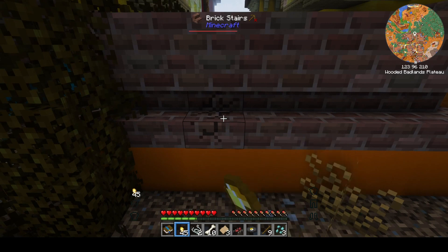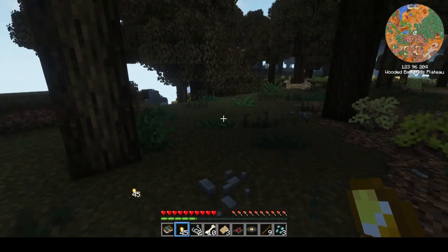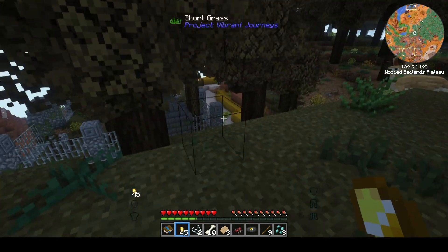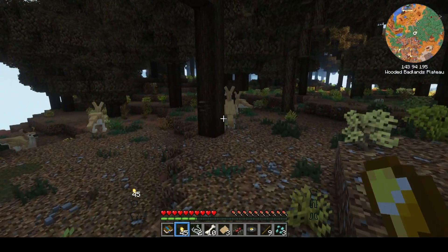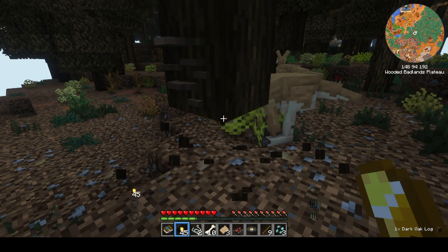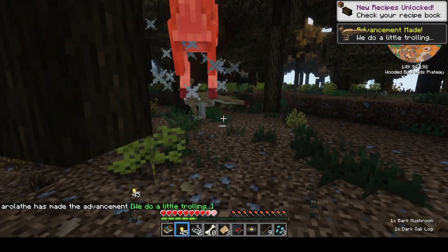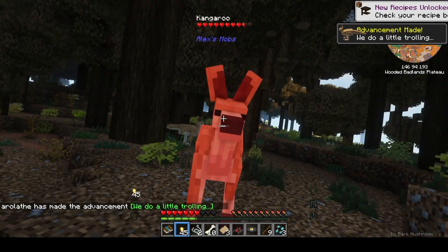We have no tools, so this is going to be a slow, painful process. Let's go make some tools. There's a graveyard. Hello kangaroos. Let's go ahead and get some wood — we'll chop down these trees. Oh no. Never punch a kangaroo — first rule of Australian fight club.